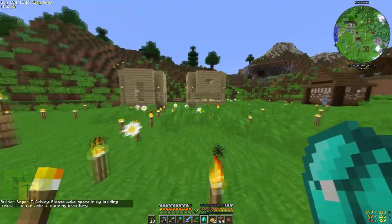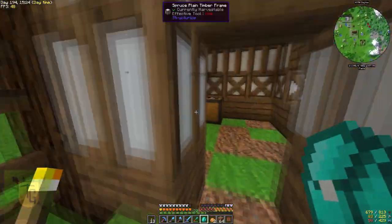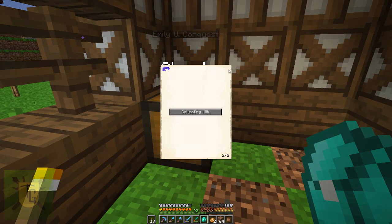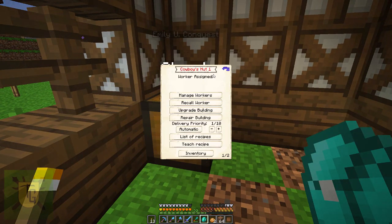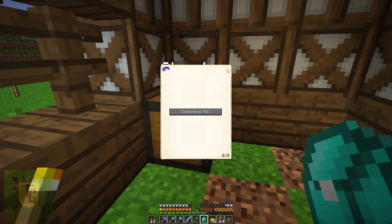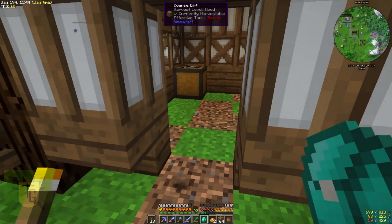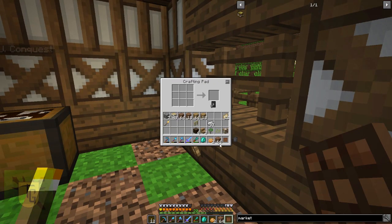And the cowboy is now finished, so we'll head over here and assign the worker. That'll be collecting milk. Manage workers — that'll be Gabriel. I wonder what that'll ask for. He's going to ask for a bucket — that's what he's going to ask for, and probably some wheat too. I'm going to have to get a farm going, because they're going to be asking for a lot of wheat. I'll give him a couple of buckets so I get lots of milk.